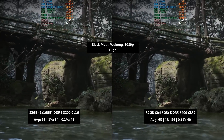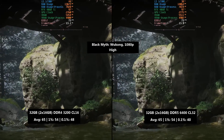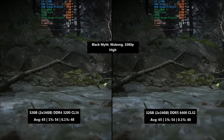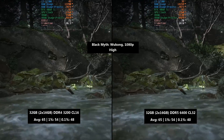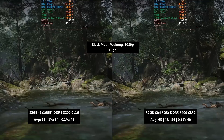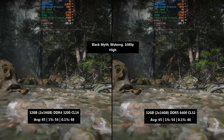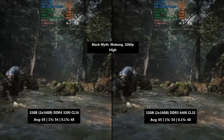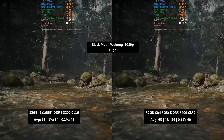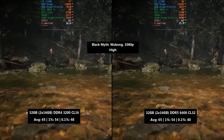Black Myth Wukong is next, using the in-game benchmark. Pretty much no difference here — 65 FPS for both DDR4 and DDR5, with a basically identical 1% low of 54 FPS. That said, the 0.1% figure was actually higher with DDR4 — 48 compared to 40 — so it felt a little more consistent with the DDR4 CL16 memory versus the DDR5 CL32. CAS latency plays a part in frame times, so it's worth doing your research when buying RAM and consulting benchmarks before making any purchase.